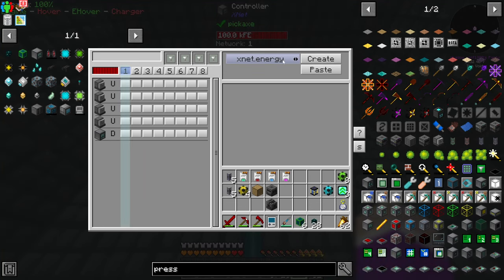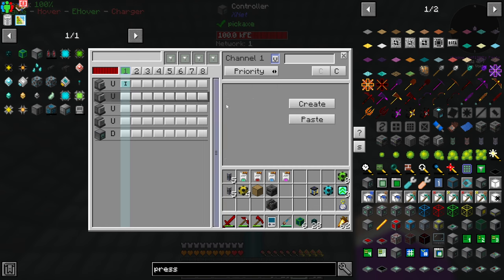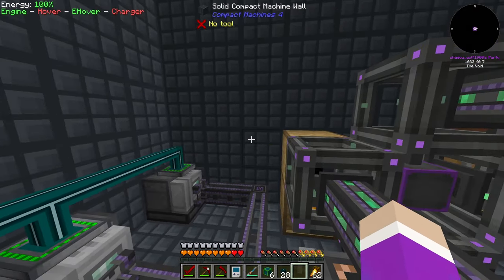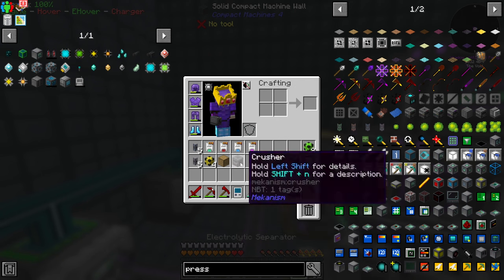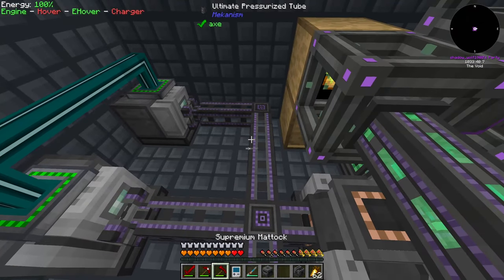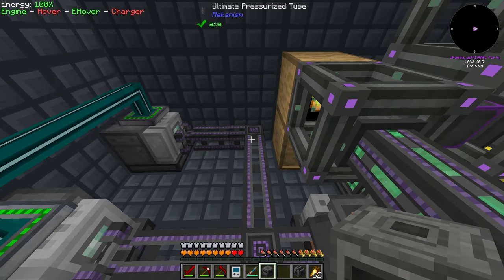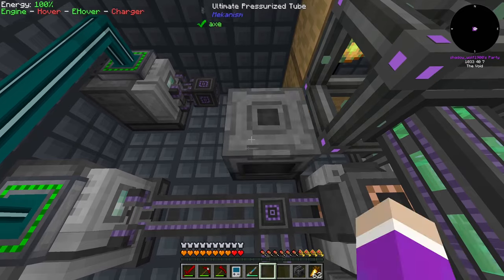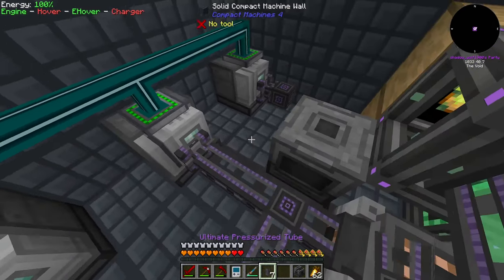Let's start with channel one - that's going to be items. I'll use XNet item logic. This is all going to be input, and what's going to be inputted is biofuel. Over here I need the actual crusher - the crusher is going to pull out of there. I might be able to put it right here, then fix that cable and use easy pipe item pipes.